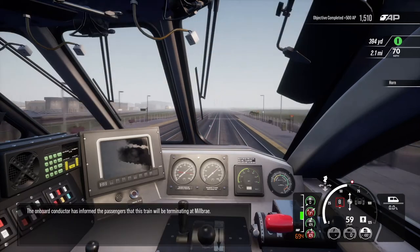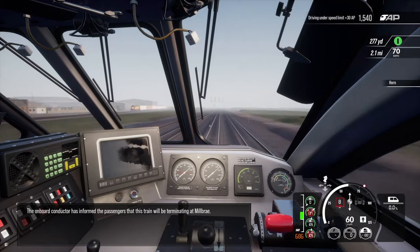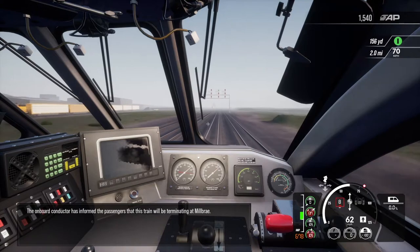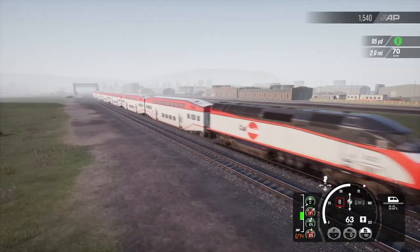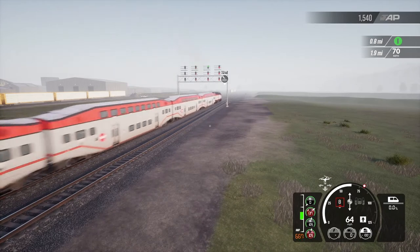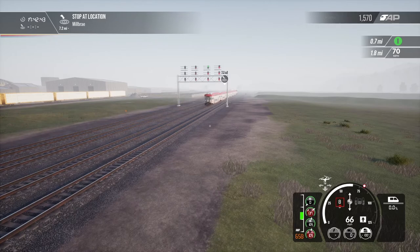I'm going to try and get back up to line speed if possible, so we're going thundering through this one. Another message says: 'The onboard conductor has informed passengers that this train will be terminating at Millbrae.' Looks like we're stopping there. For now, let's keep soldiering on — 7.2 miles to go to our next stop.